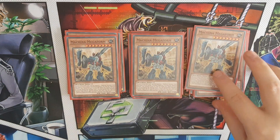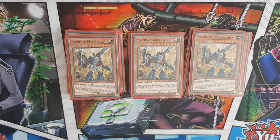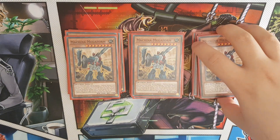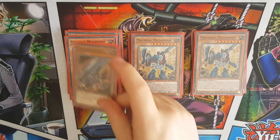Triple Mega Form - you can use one of his effects per turn. You can either swap him out for any other Machina from your deck that is not Mega Form, or if a Machina Fortress leaves your side of the field, you can bring Mega Form out of the graveyard by banishing that Machina Fortress. This works really well if you use your Machina Fortress on the field as link material.